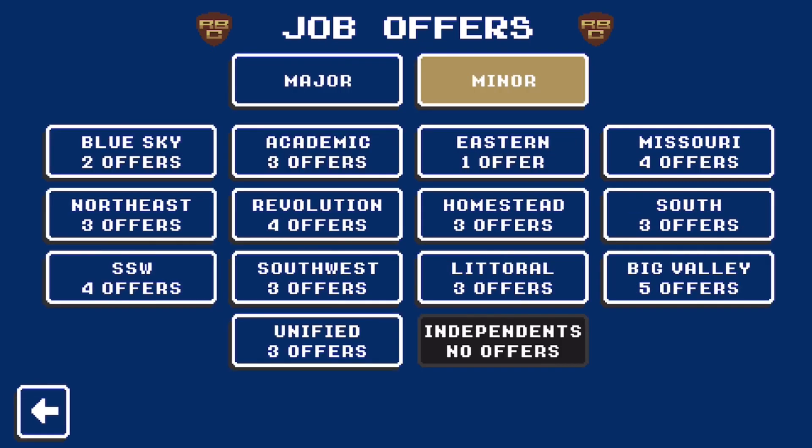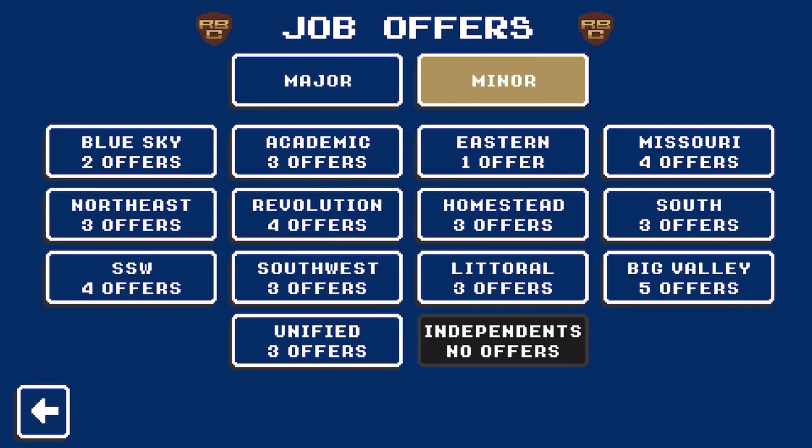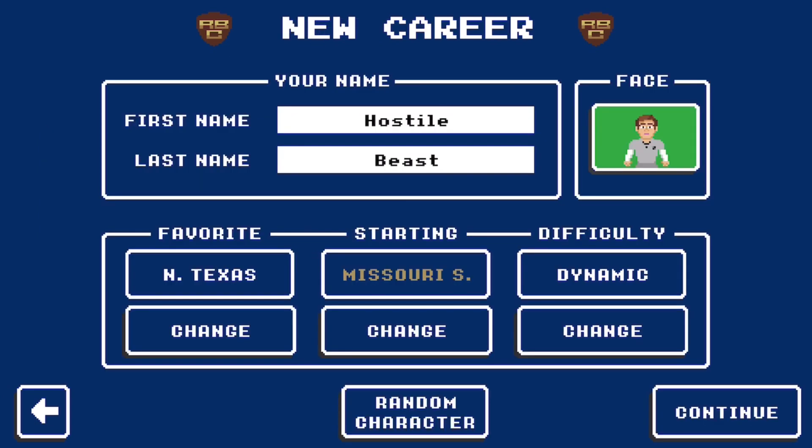Anyway, there's the major schools. Minor schools are around here — we got all these conferences. So minor schools, you can start out with a little school that's unknown and then work your way up in the college football world. There's like 128 minor schools, and major schools probably a similar number. So let's start at Missouri State.